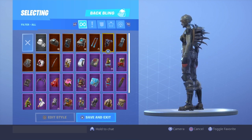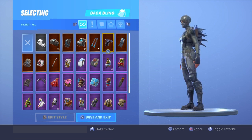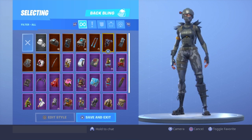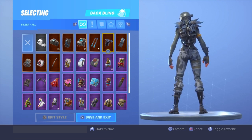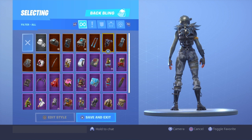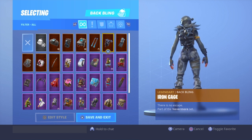On to number four - it's the Elite Agent with the Iron Cage. This just looks really good because it goes with the Elite Agent more than the actual Raven. It looks really good from the front and the back. It looks the best from the back obviously because it's a back bling. All of these are gonna look insane if you have the skins guys, but most of these are going to be some rare skins, some not. Let's go to number three.